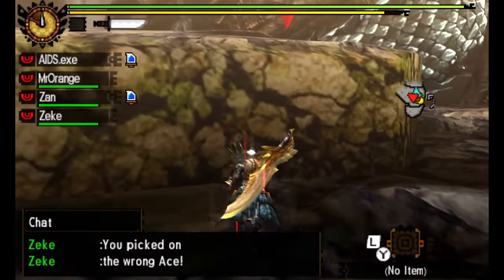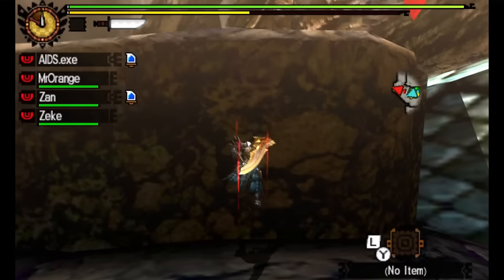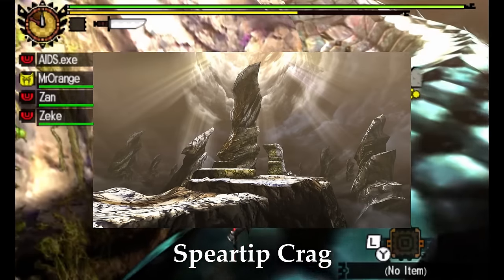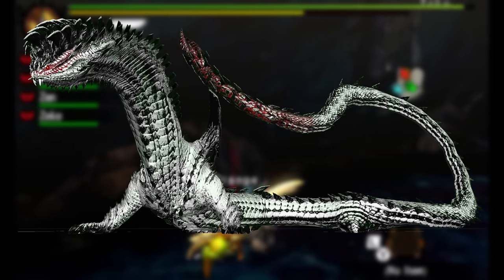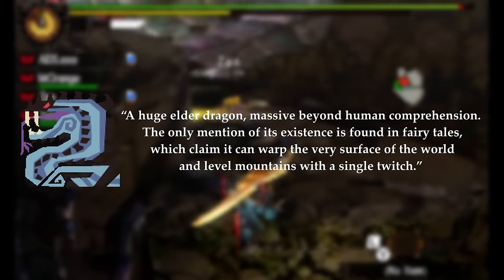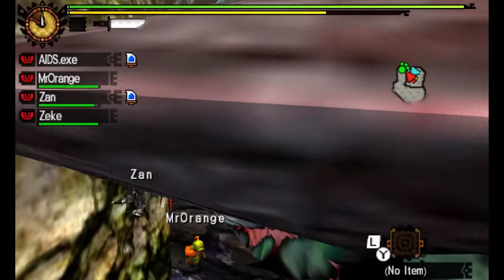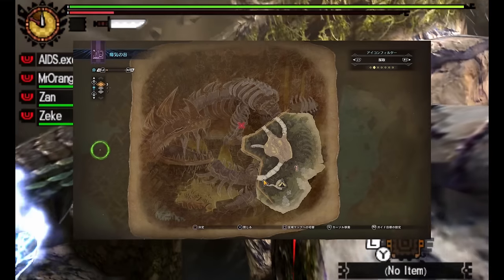Dallamadur is the largest monster in the mainline Monster Hunter franchise, standing at 44,039.7cm — over 440 meters. Fought in Speartip Crag, an area in the mountains above Heaven's Mount, Dallamadur has a serpent-like body with a blueish hue, red eyes, and spikes lining its back down to its tail. Its description reads: a huge elder dragon, massive beyond human comprehension — the only mention of its existence is in fairy tales, which claim it can warp the surface of the world and level mountains with a single twitch. Dallamadur is weakest to the dragon element, and a dead Dallamadur's body makes up part of the Rotten Vale in Monster Hunter World.